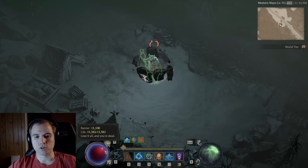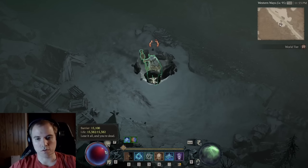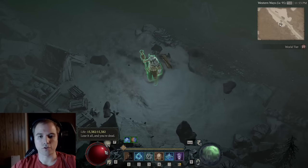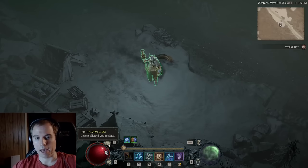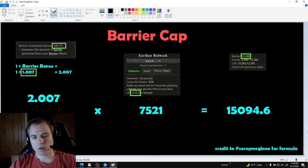Hotfix 1.1.2 changed all barriers in the game so that their maximum health is based off your character's max health. I doubt this change was intended and Blizzard could change it back at any time. You can figure out your barrier cap mathematically by following this formula, or experimentally by going into the game and casting your earthen bulwark and checking the actual barrier amount.